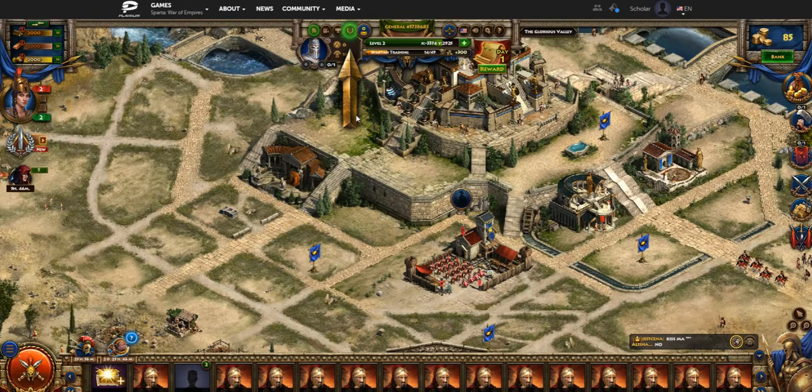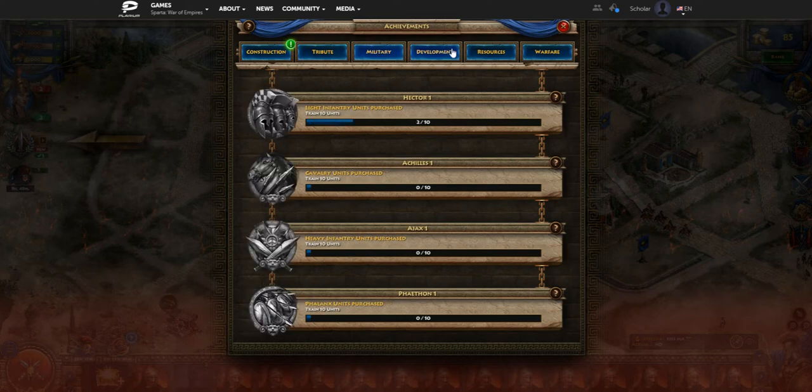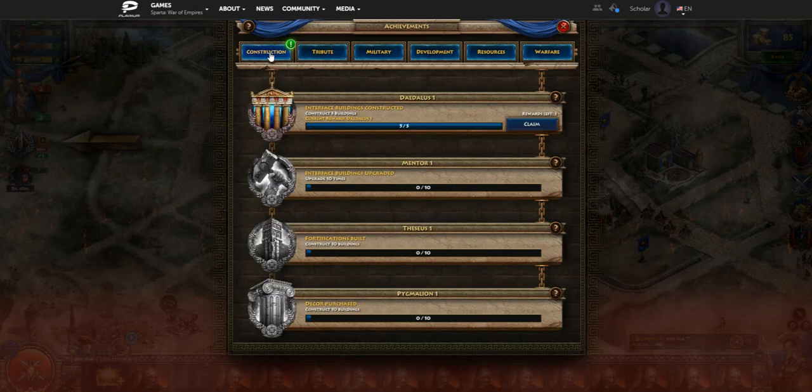Let's open the achievement window. Up at the top you can see a little crown icon — this achievement tab shows a whole bunch of different badges. The first one we've completed is Construct 5 Buildings, and you get a reward as you unlock these achievements. They're basically a motivational quest-type system where you can focus on different ones at certain times, such as Construct 10 Buildings. There are achievements for summoning heroes, training different unit types, upgrading buildings, forming alliances, attacking enemies, doing spy missions, and sending reinforcements.